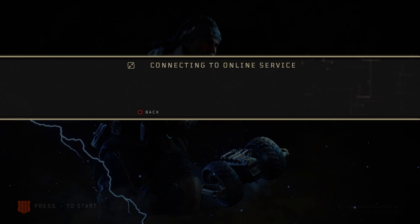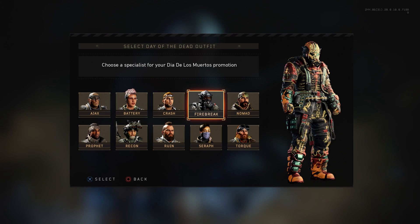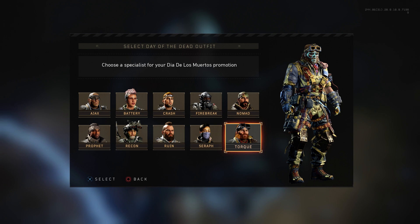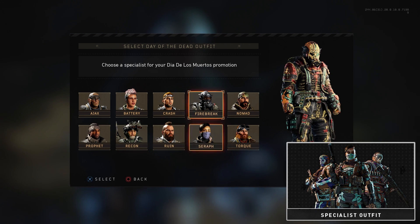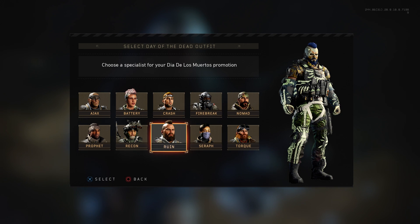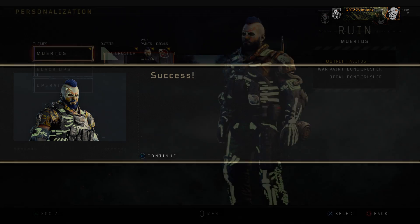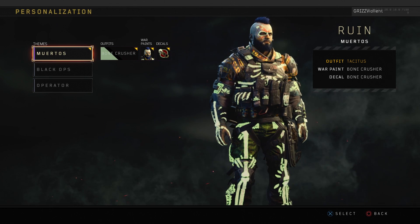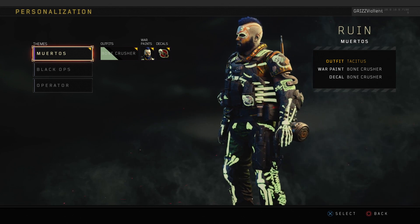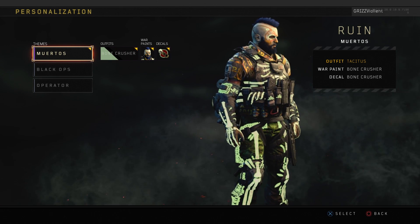If you're like me you're a Black Ops pass holder and you want all that the season pass has to offer. When I restarted the game after I first downloaded it — by the way if you missed my last video, top link in the description box below covers all the rewards from level 1 through 55. This right here is the Day of the Dead outfits we saw with the specialists for the Black Ops pass. The one I chose was Ruin — he looks the most badass and I'll be able to play with him as a Halloween-themed character, locked and loaded.